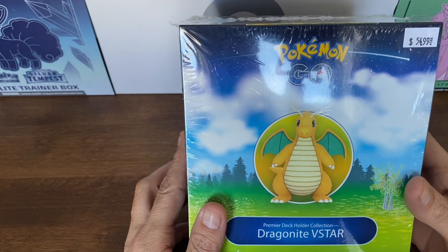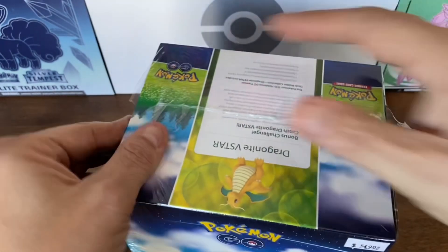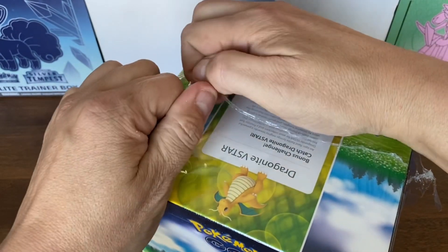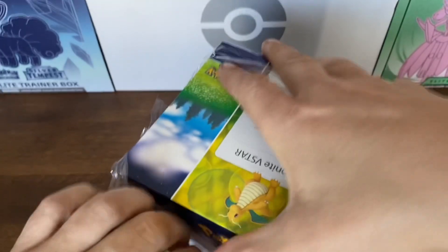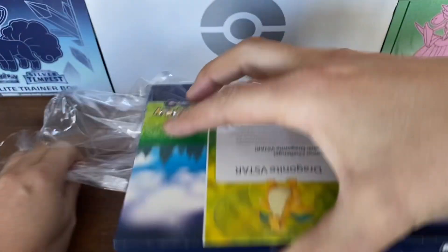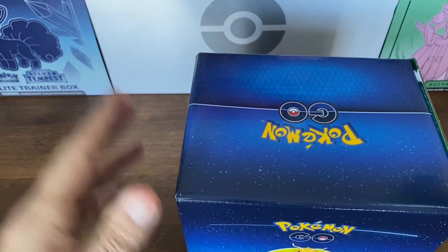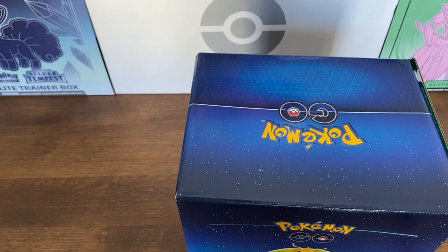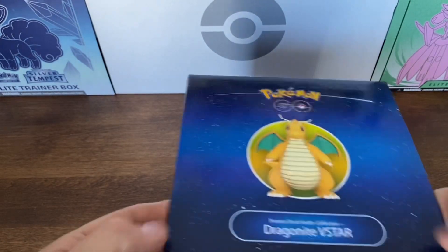Hey guys, we're back! We got a Pokémon GO Dragonite VSTAR box here, we're going to be opening this puppy up. We got my sons here with us - Sheldon and Dexter. Say hi guys! They're a bit older, they're not into Pokémon all that much, but we're going to open this puppy up.